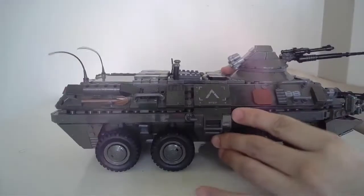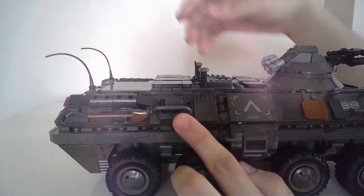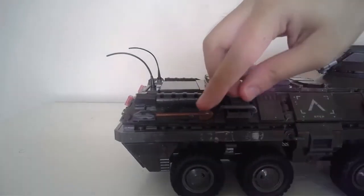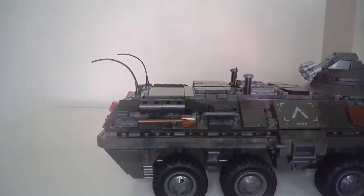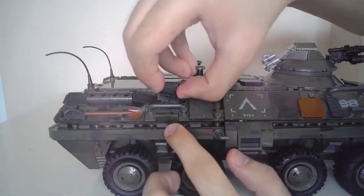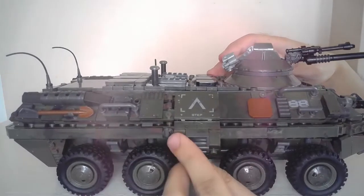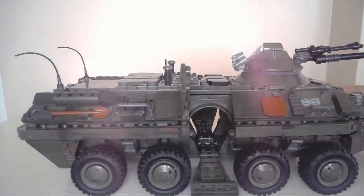There are two accessories you can see on the vehicle: a gas tank as an extra accessory, and a small brown shovel. The doors open — you just switch the lever and it pops out for easy access so soldiers can go inside. Same goes for the other door.